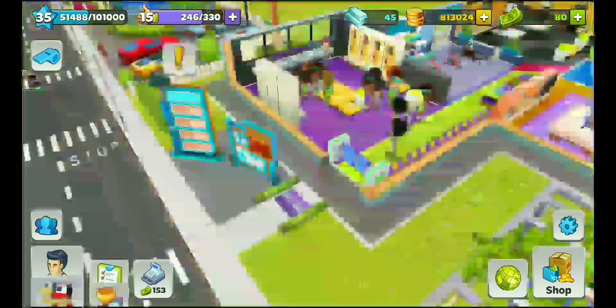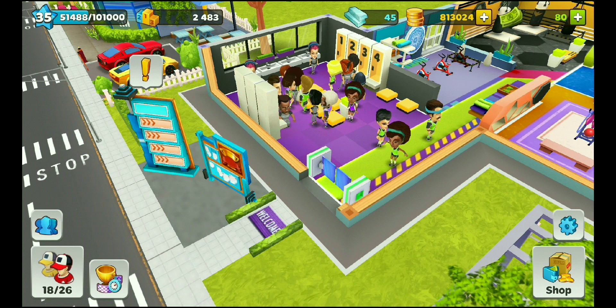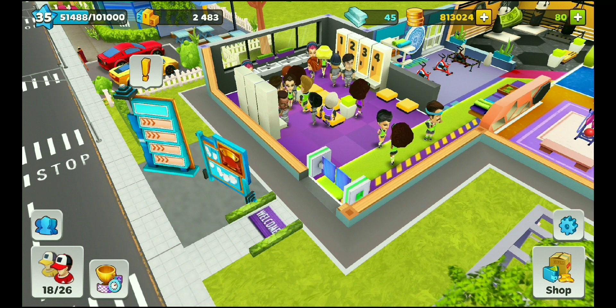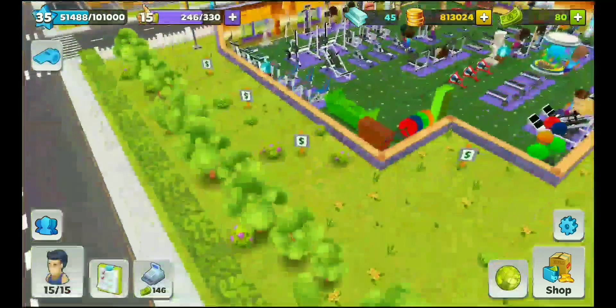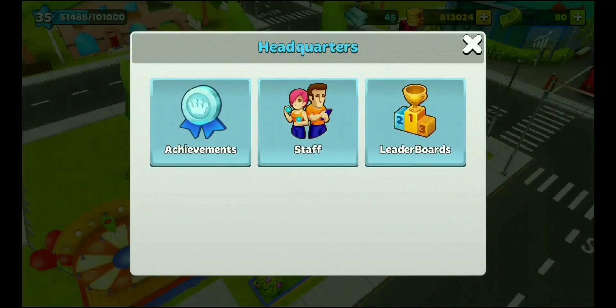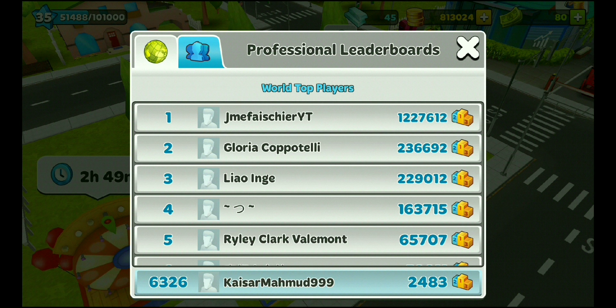The sports club unlocks at level 12. You have to concentrate on developing sportsmen because if you complete events within the event duration, you can level up very fast and get valuable items needed to upgrade and unlock lands. In the headquarter leaderboard you can see your position in world rank or local area ranking — you can earn a dog reward from the sports club for your ranking position.